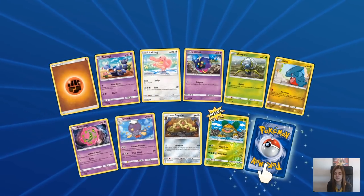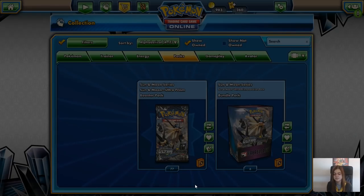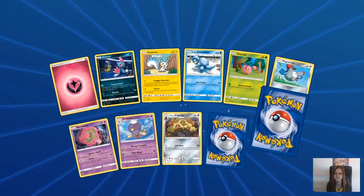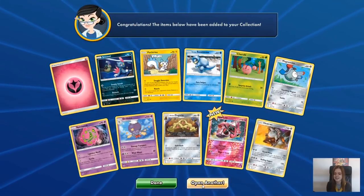That Gumshoos with Identify was really useful in the pre-release. Spiritomb was great in any pre-release deck because it's colourless anyway. And Incineroar - another one much loved at the moment. I've not seen it in too many decks. I've seen the Magnemite and Magnezone everywhere, and Heatran.